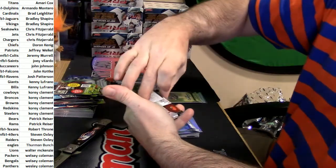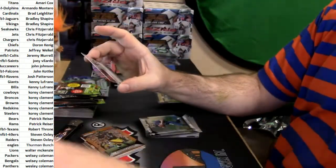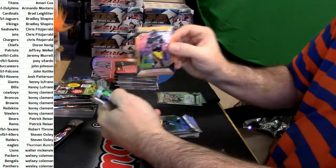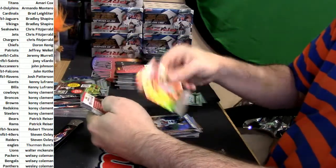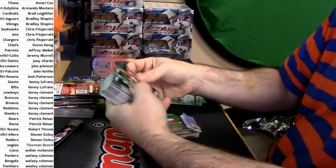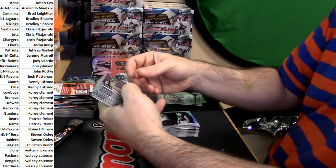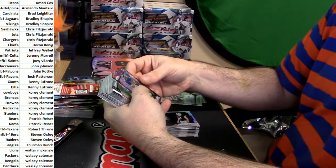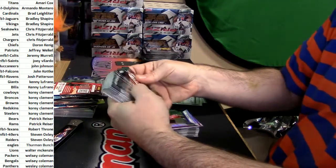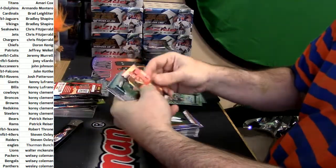Seth DeValve shimmer — 71 is not his jersey number or that would be more valuable. D'Angelo Williams orange. Sharp and Robinson rookies. Kenneth Dixon purple. Michael Thomas rookie, Tyreek Hill rookie — there you go. Kelvin Benjamin refractor, Steve Smith Senior orange. Kevin Hogan and Jordan Howard rookies.